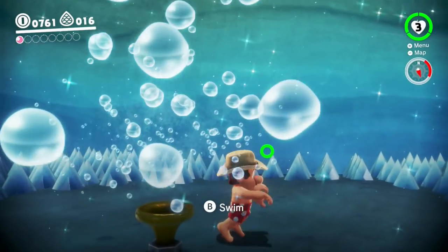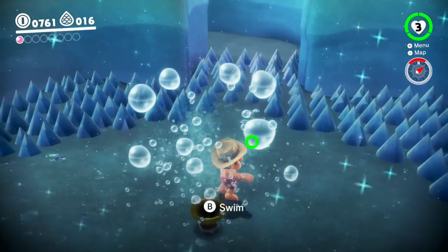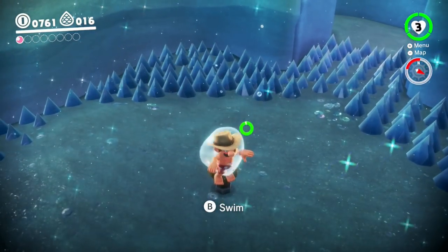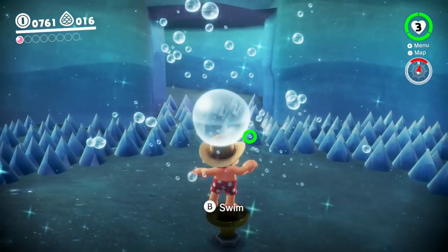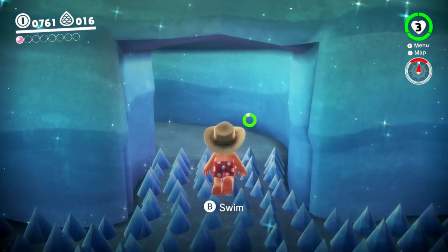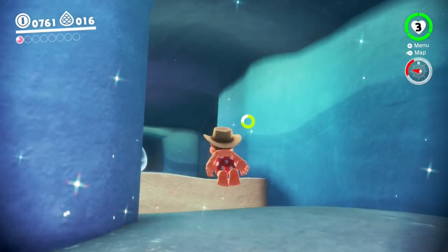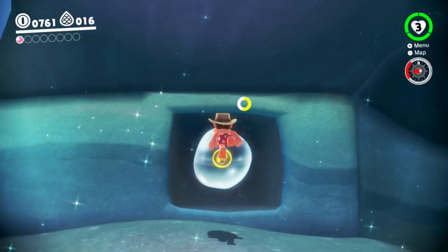Those spikes - in all honesty, I don't think they would be that threatening in real life. You'd just be able to walk in between them because they're so chunky. Or maybe they're just not pointy enough to actually have an impact, especially since you're underwater and you're not as weighty. But, you know - game logic. Perhaps we should not question. We've learned that once before, so we should probably stick to that for the future.